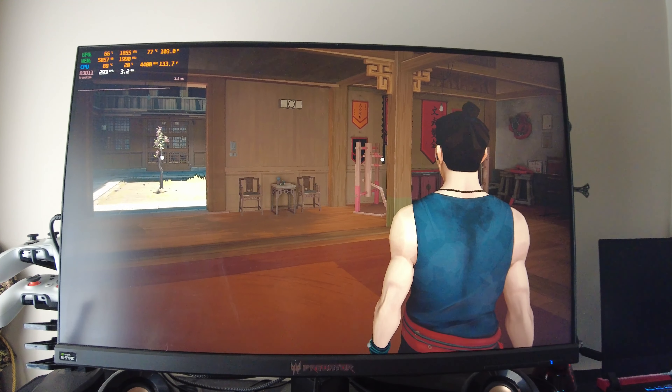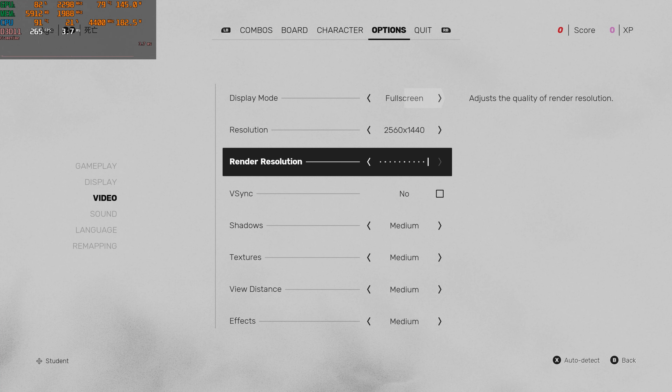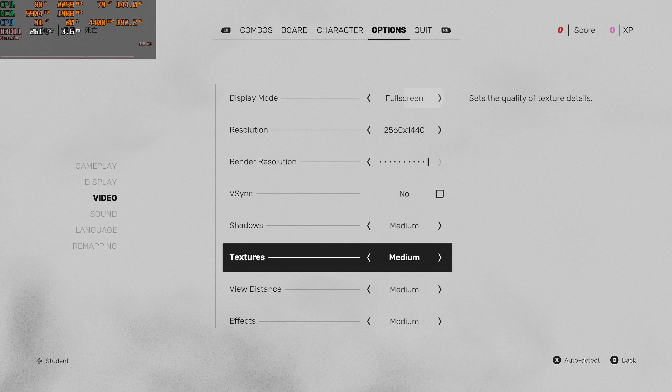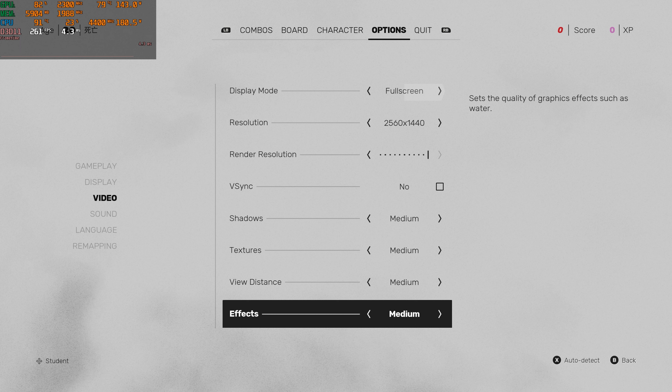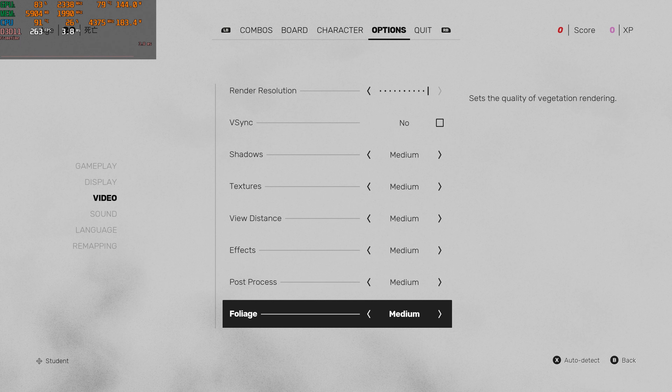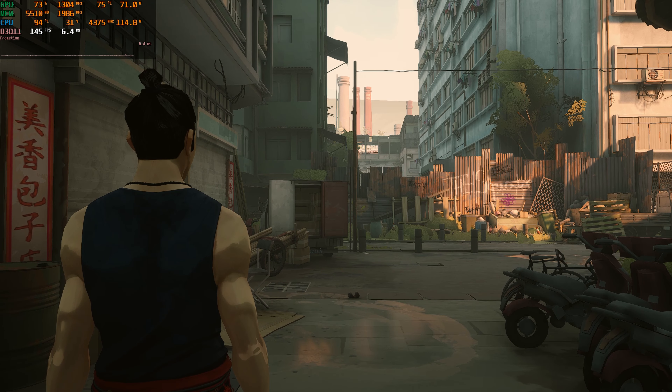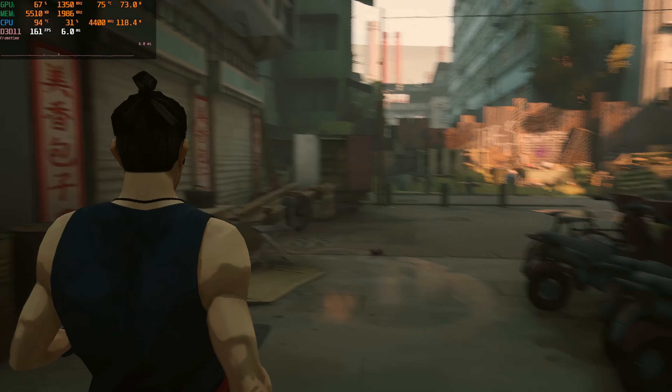Anyway, why don't we move on? Now we're on medium, so we'll just quickly go over these settings real fast. There's not that many, so it won't take long. We're already back at the top and ready to get back into the game — starting off at 1440p here.